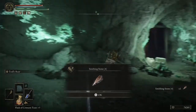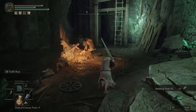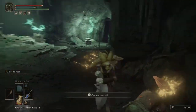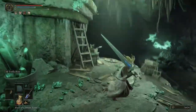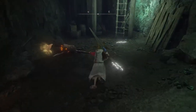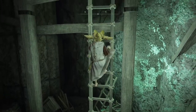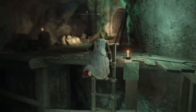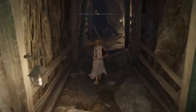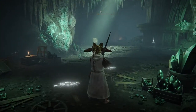First, come over here and grab a smithing stone tier four. Take this guy down — the sword is doing quite well. There's going to be a bunch of poison in this cave, so just be very careful of that. Come into here.